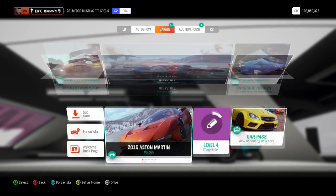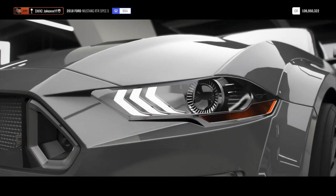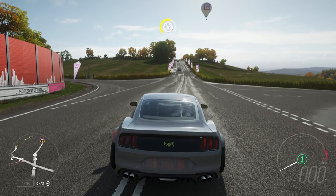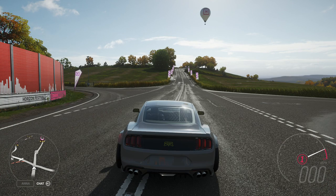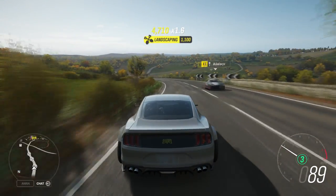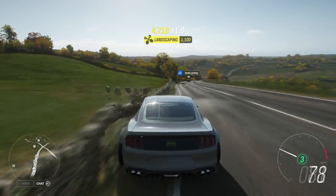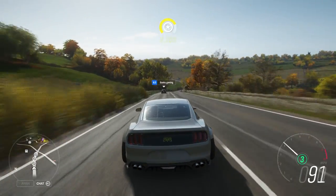How's it going everyone, Jakexvx here back on Forza Horizon 4. Got a little experimental type video today all based around something called rolling launch. In-game there is an actual feature for launch control where you can launch from a standstill and choose which RPM to launch at, which is really cool. But there's lots of other things like this in real life — launch control, anti-lag, rolling launch, rolling boost. We haven't got many of those in the game, however there is actually a way to do rolling launch or rolling boost in the game.